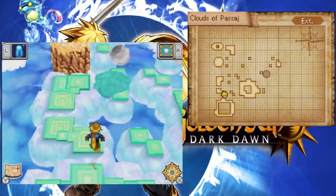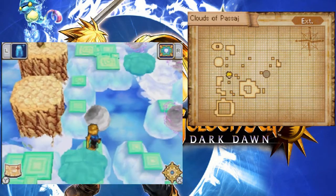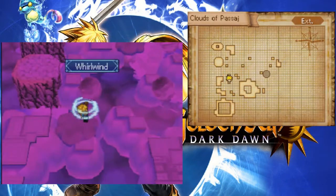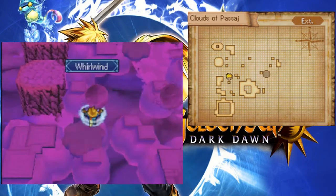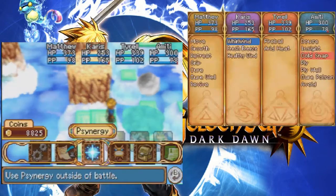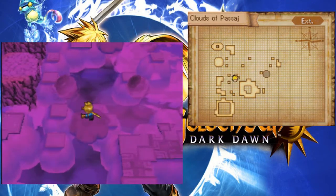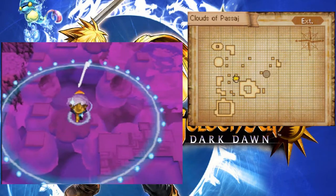Alright, we're literally on the Clouds of Passage now. I definitely don't want to drop down. Hold on, do I need whirlwind to get through this? Actually, can I do whirlwind with this? Or do I have to do it on the Clouds? I know what I need to do. Okay, it's like the lily pads - that makes sense.